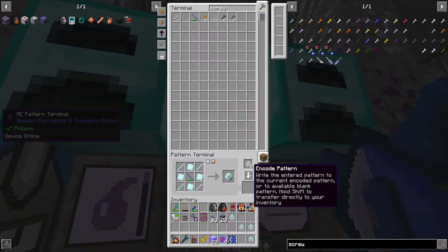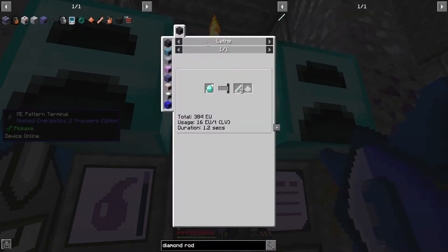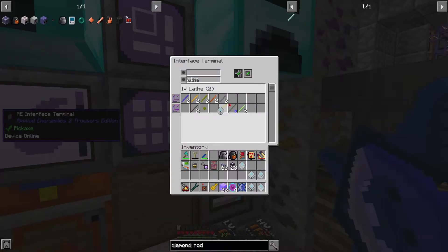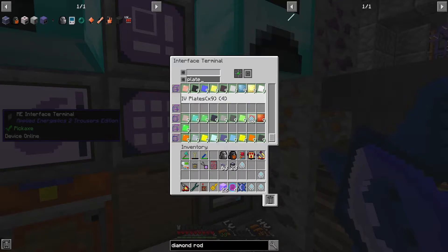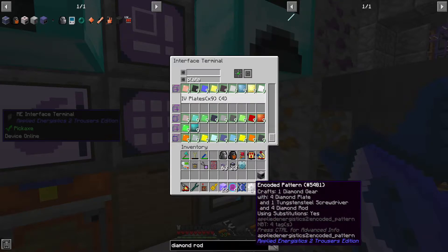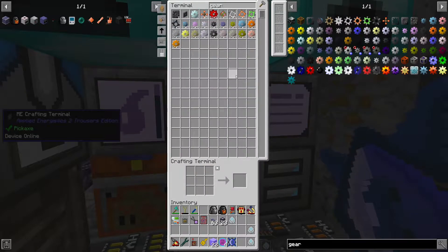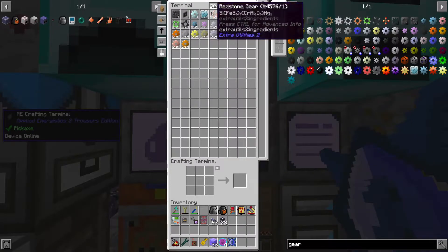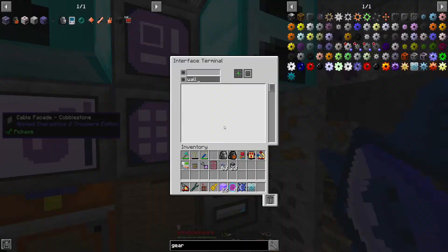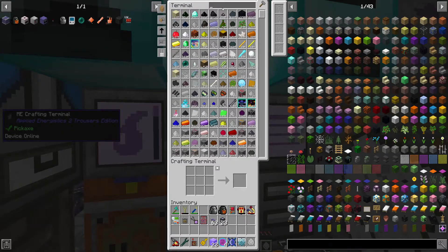I'm just going to put my screwdriver in there for the moment. Do we have diamond plates? Yeah, we should have diamond plates, but we don't have diamond rods — that's unfortunate. Lathe — that goes there. That will go in here, let's just get that made up. And the gear working die — compactor and the e-kits. So now we have the gear working die. Let's get rid of the diamond gear; we're going to refactor that once we get the compactor.